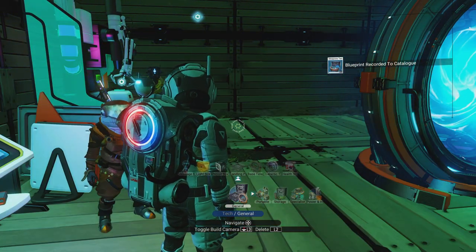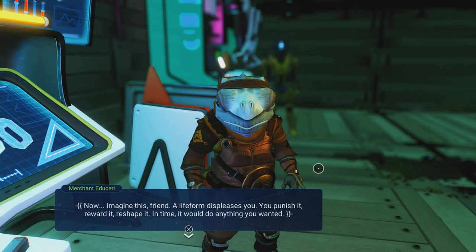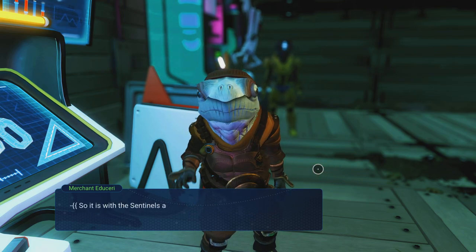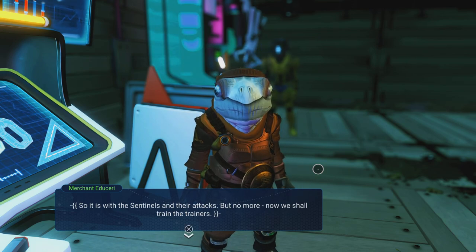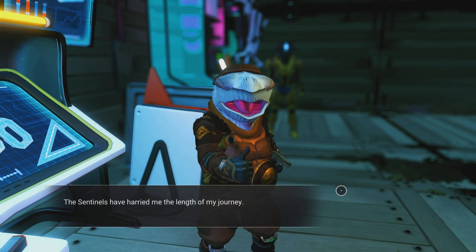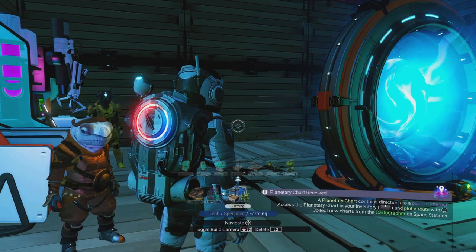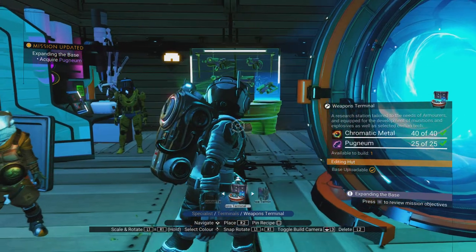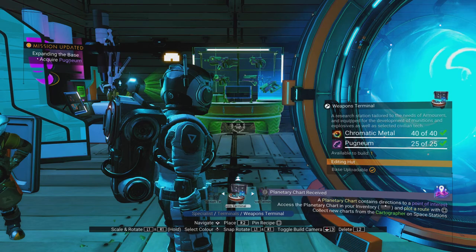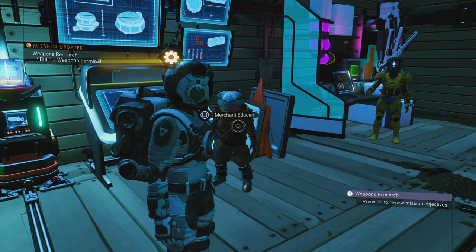Let's go place that down. Where is it in my menus? Specialist terminal - oh, I'm still mid-conversation and it pulled me back out of my menu. Right, Eddie, you're kind of stopping me from building it! I've got the podium, I've got the chromatic metal. Here we go - weapons terminal placed right against the wall so it doesn't look like it's floating. Chicka pow, done! Next episode we can go get ourselves a viking!